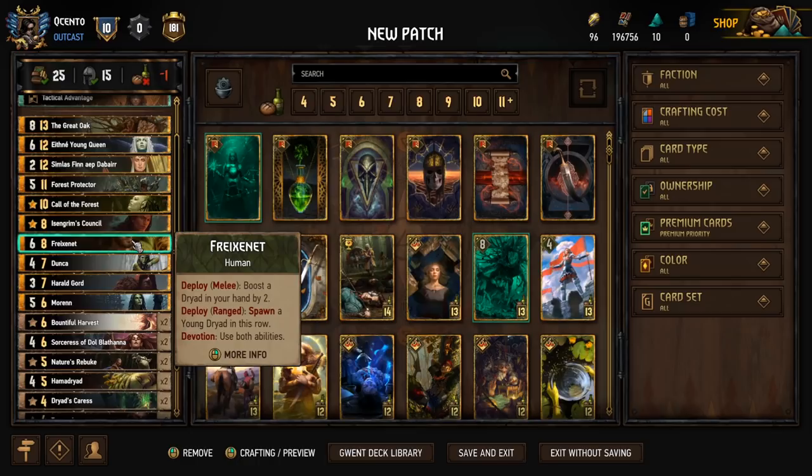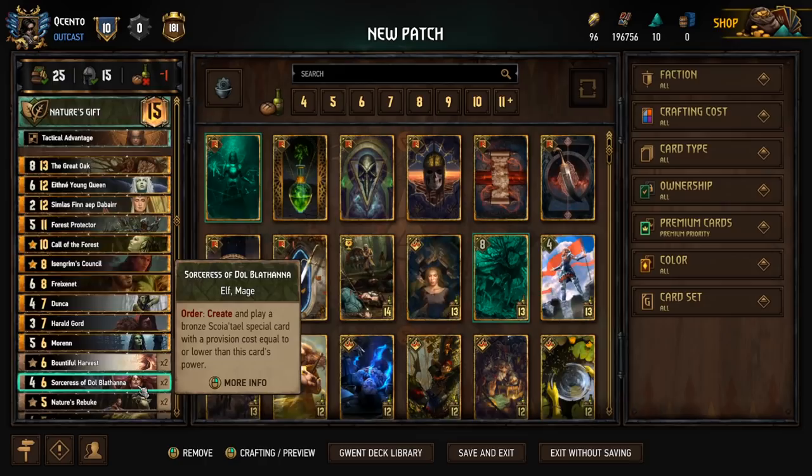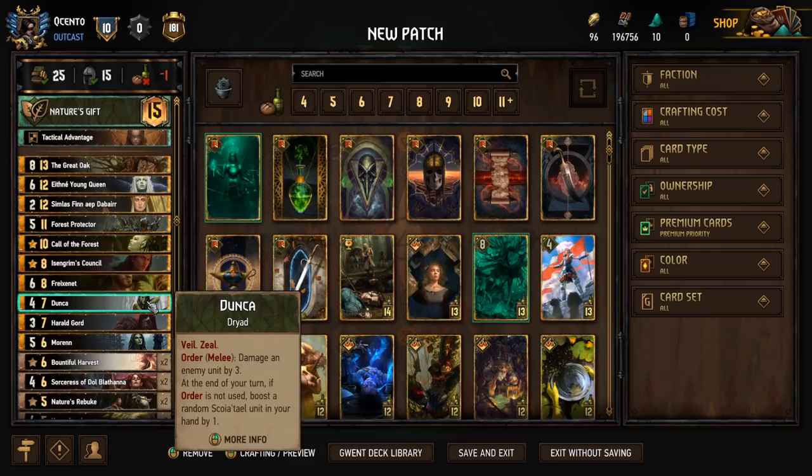Friginae is really good — it wasn't in my former list but I do like it, and with the recent base power increase it makes a lot of sense at 8 provisions. Since it's Devotion, we get both effects: a Young Dryad spawned and a Dryad in hand boosted by 2, which helps keep something alive. I put in an extra couple of Dryads so we can't miss with this card. It stacks the row nicely for Great Oak and gives Symbiosis tokens on the board. Dunk is going to be hand buffing — a really good proactive play for round one, boosting cards in hand like the Sorceresses to get them to 6 power so we can recycle more Bountiful Harvests.